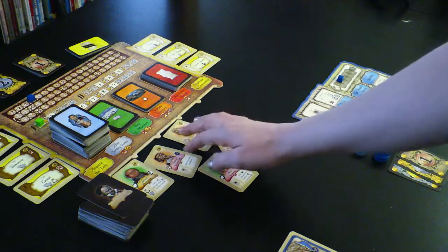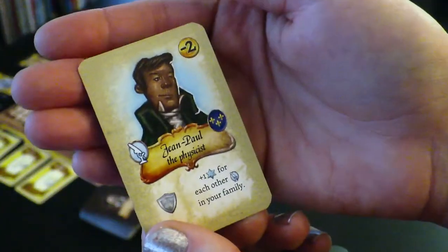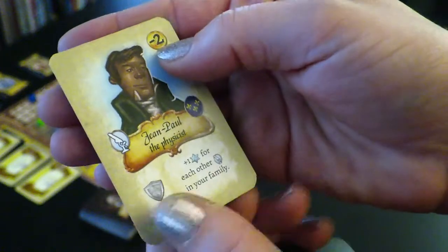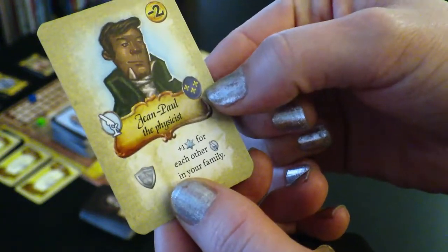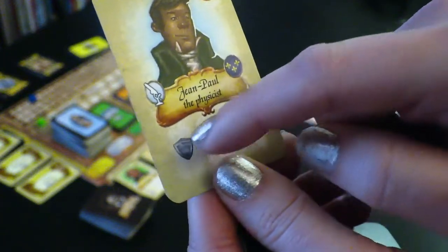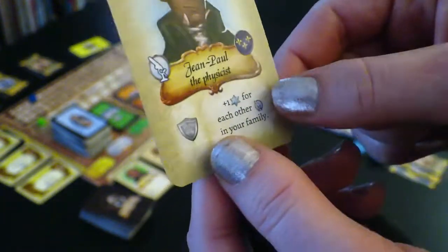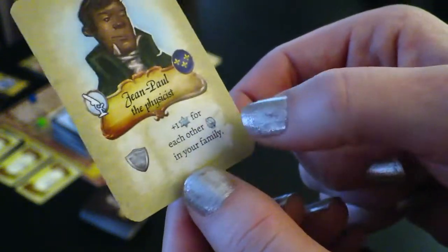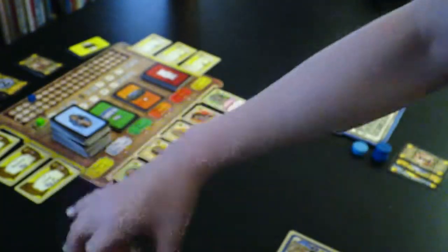Let's show you what one of these cards looks like. A friend card has a few different things about it. You have a number of a dowry, if it's positive, or a number that it costs to marry that person in the corner. It has a job type - this is a science type, there are workers and aristocrats. This is nationality, so a flag. Down here you'll see either a number of prestige or friend cards you get to draw, or it will have income. When you marry them, you get to increase your stats by that number. And a lot of them will have some sort of special rule or something that will happen right then. This one gives you one victory point for each other science person in your family when this person is married.